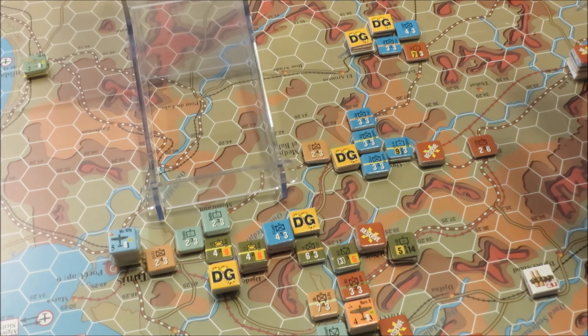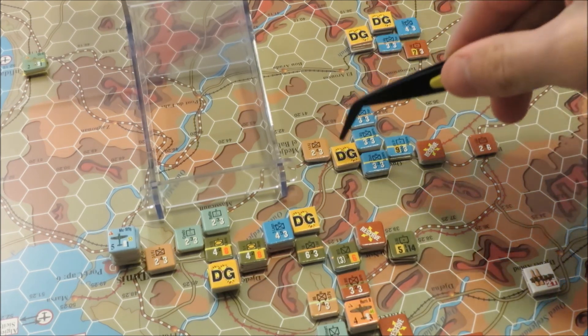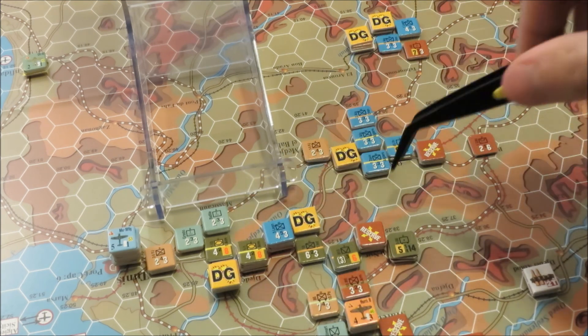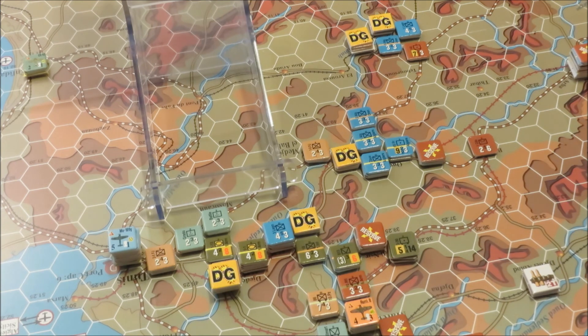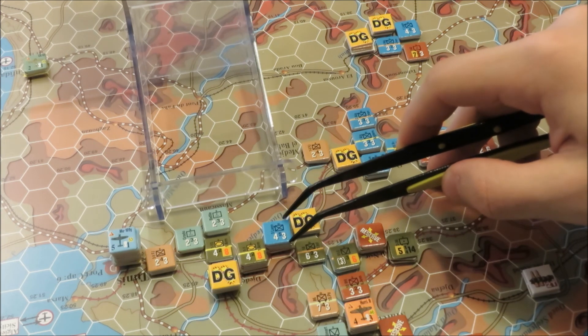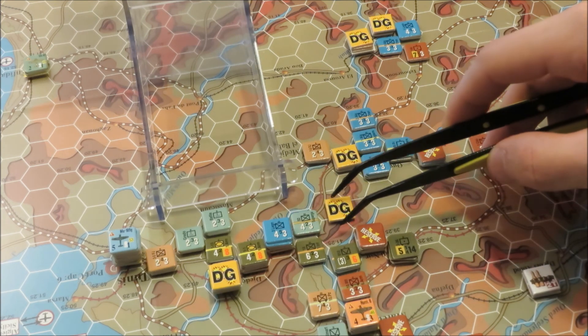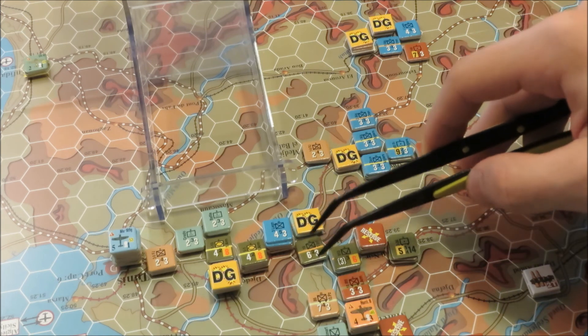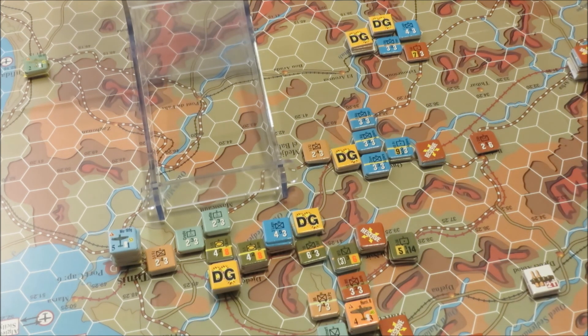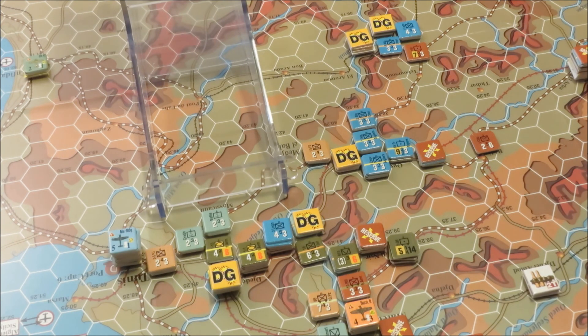The allies managed to succeed in all of their barrages. We've tied up some forces down in the south and the center, and our two target hexes for attacks have also been softened up. We'll start with combat against this hex — attacking we have two French infantry regiments and a US infantry regiment, and they're attacking an Italian infantry regiment in the open. We are attacking at 7-1 with an action rating of 5-1. We'll roll for surprise now — and that's definitely surprise, plus four on that.